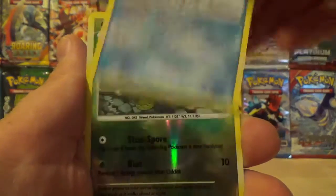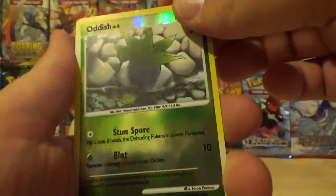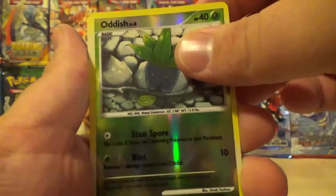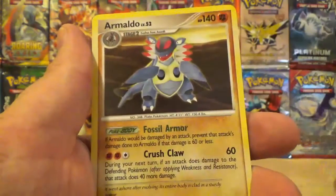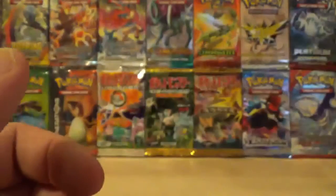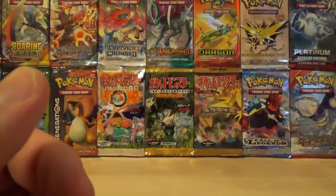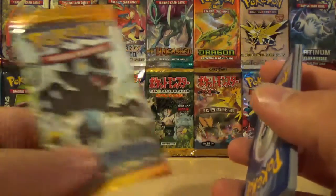A Reverse Holo is an Oddish, which is just a common card. And our actual rare from this pack is an Armaldo, non-holo rare. So we didn't get anything too noteworthy in that. But you know what, I still like opening up these old packs just because they're awesome.